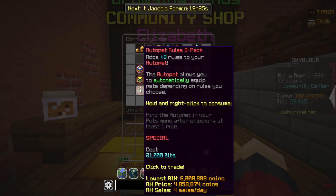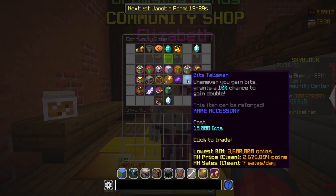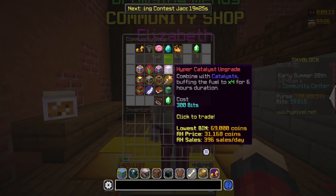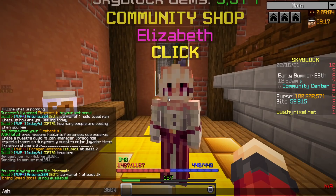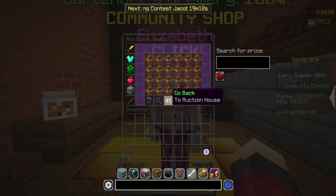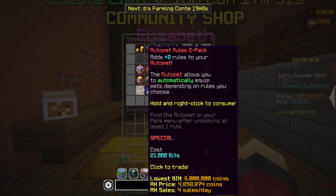Today we're going to be focusing on the auto pet rules two pack. This is the most expensive item in the bits shop to date — it's 21,000 bits. Before this, I believe the most expensive was the bits talisman at 15,000 bits, and there's also the dungeon sack at 10,000. Earlier today I saw the auto pet rules two pack going for over 5 million coins on the auction house. If we check right now, the lowest price is 6 million coins, which is quite insane.